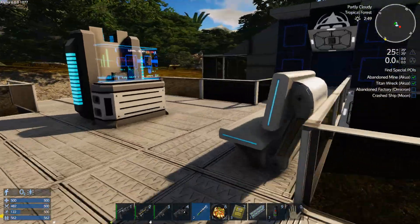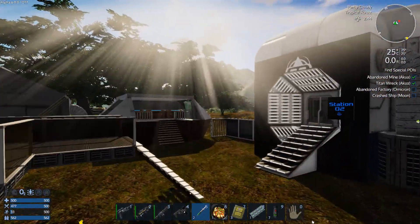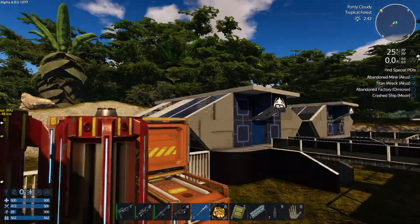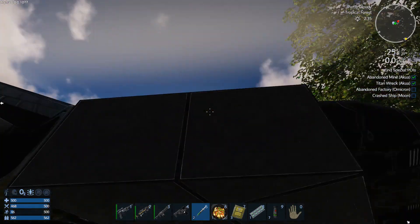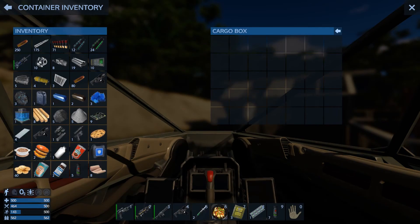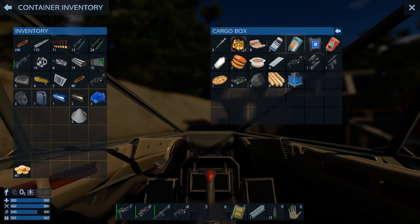I thought this place had like a bunch of growing plots — I guess not. Actually, that was like the first place over there. We got some decent stuff out of there; I'm not going to say it's great but we did get some decent stuff. We got a little bit of food, med kits — a lot of med kits, I like that. Upgrade kits, and a fusion cell. I don't know what that's used for.